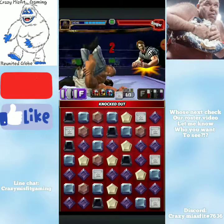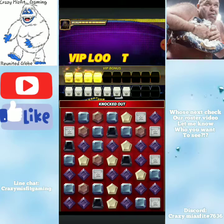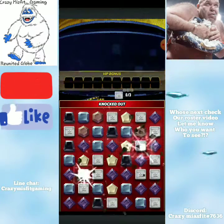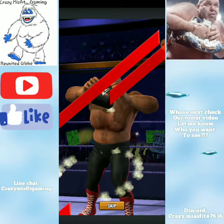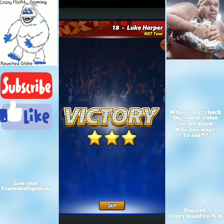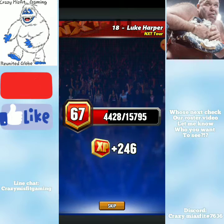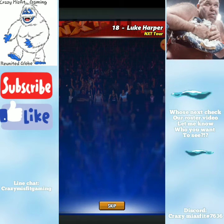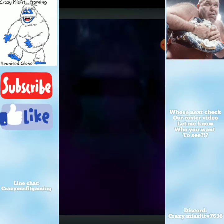That wasn't too bad. I did try the black-black-green moveset against Kevin Owens and it just wasn't good. It'd be better if you're going against a double-green opponent, but Kevin Owens only has one green move, so I'm not going to show that one.